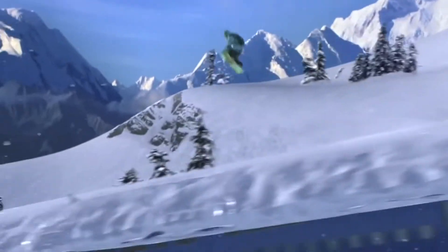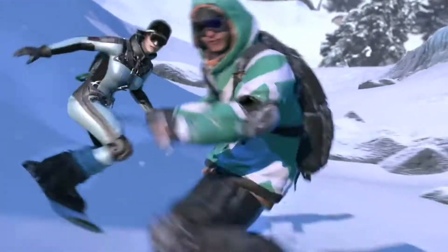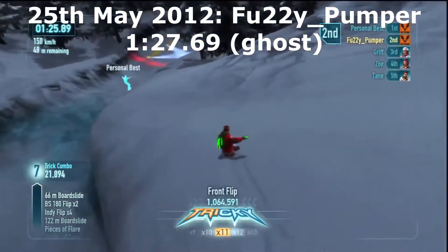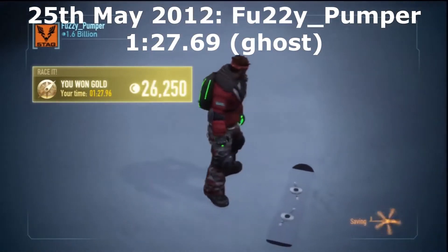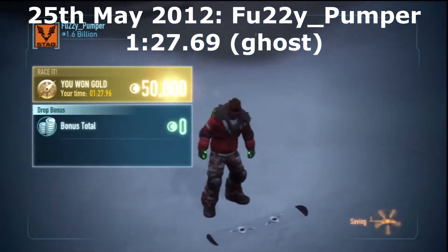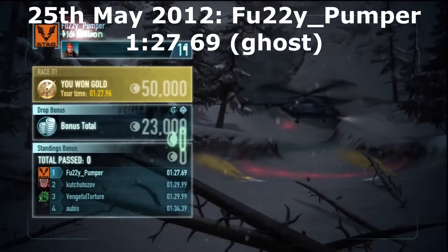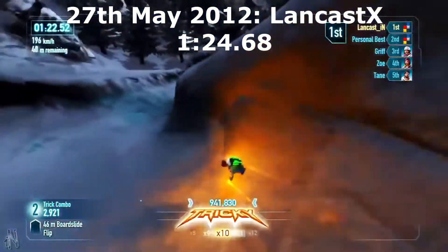In order to look at how Bulldog really progressed we have to start with the fastest racer after the patch. The question on everyone's mind was whether it would be possible to beat Zedek without using the out-of-bounds exploit. The first documented record after the patch was from a player named Fuzzy Pumper, who posted a time of 1 minute 27.69 to his YouTube channel on the 25th of May 2012. The first half of Fuzzy's run used the same line as Zedek, and this portion of the run hasn't really changed even to this day, although it has been optimised.